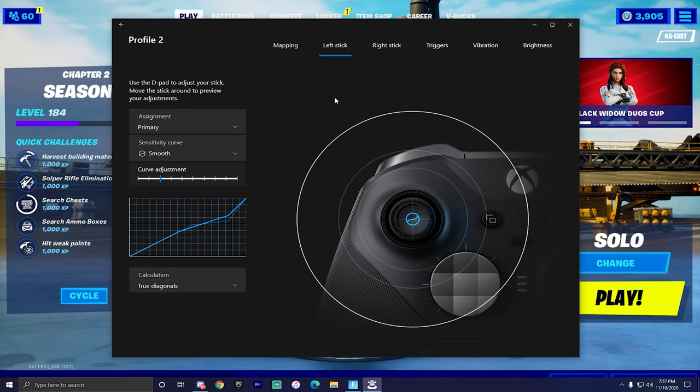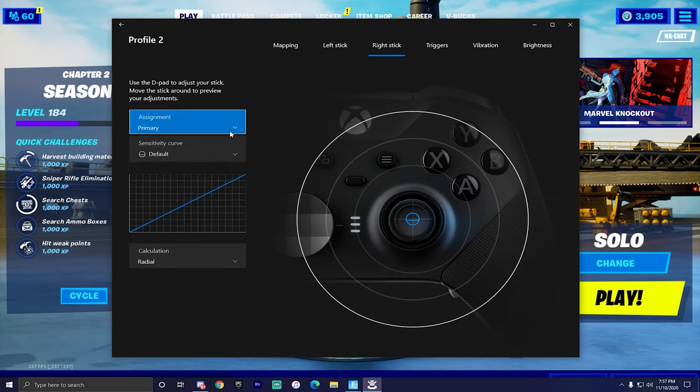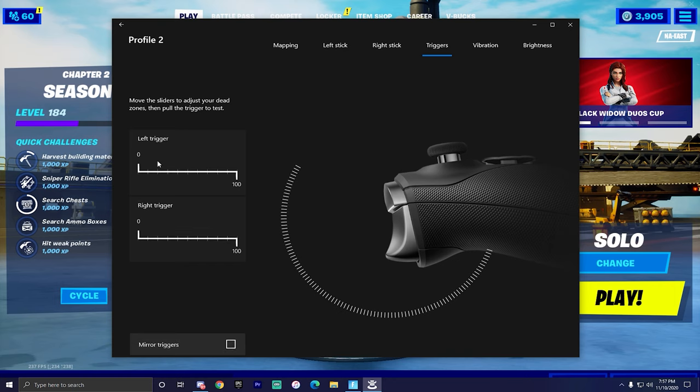Left stick is on smooth, boys. Right stick is default. Left stick smooth, right stick default. Triggers zero to one hundred, zero to one hundred. You gotta have these God settings.